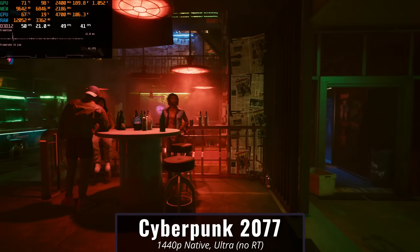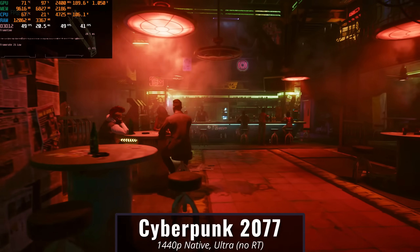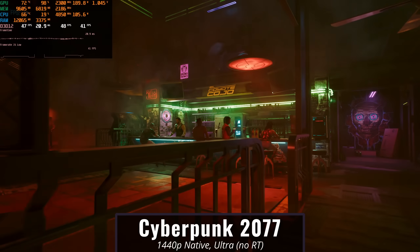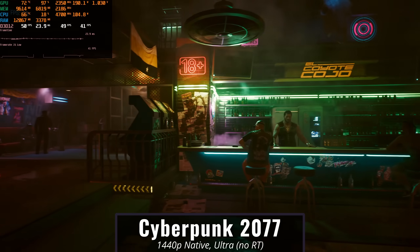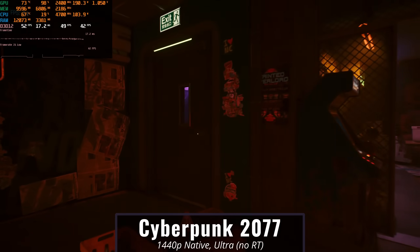Let's move into our next game — Cyberpunk — because we can do a little bit better than Fortnite. Starting off with ultra settings rasterized at 1440p native, so no ray tracing, but we're still allocating nine gigabytes of VRAM and using about six and a half. It's definitely nothing to ignore, but you would be fine on an eight gigabyte graphics card with no issues whatsoever.